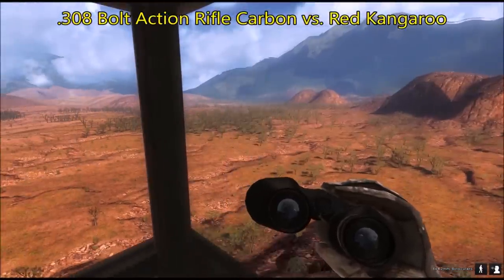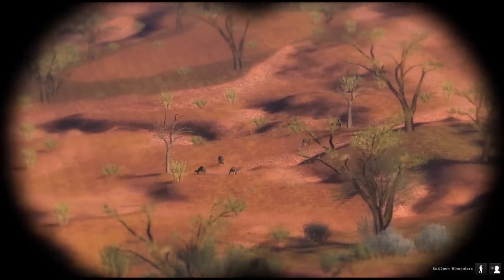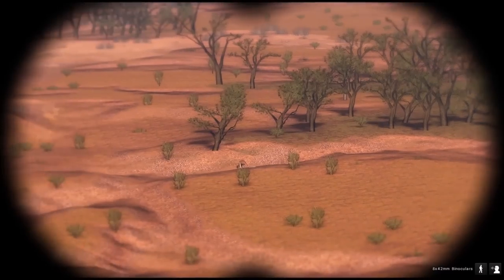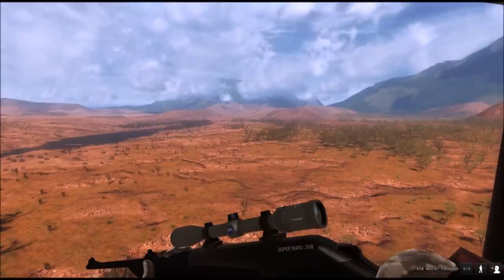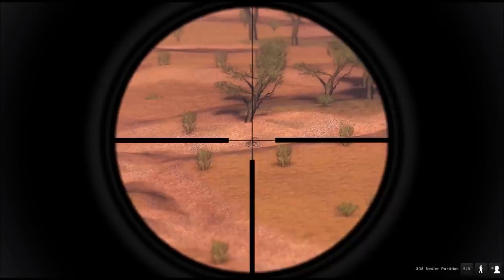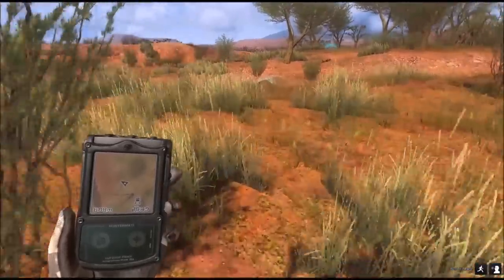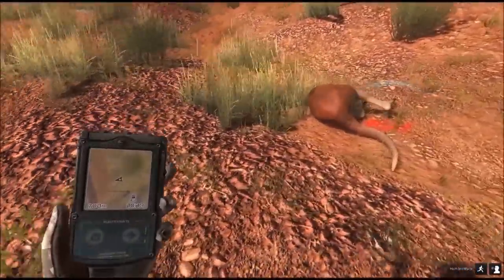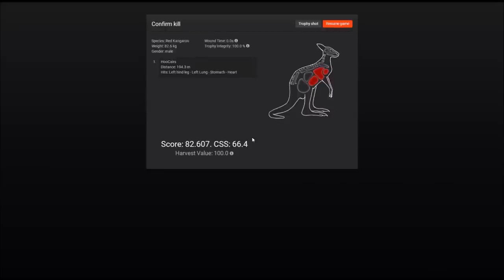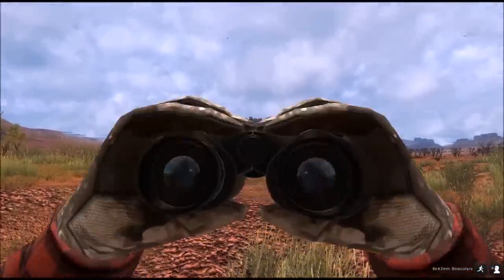This is a tower here in Bushrangers Run that I've been using since almost the beginning — I've been able to do a lot of good shooting from here. Here we have a group of red kangaroos; no male in there, but I've spotted a male over here. Pretty long shot, but from the tower it should be stable. This is the .308 bolt-action rifle Carbon. Down goes the kangaroo. 82.6 score, heart hit, 194 meters from the tower.